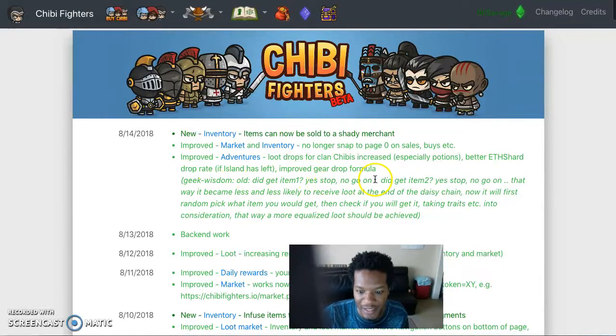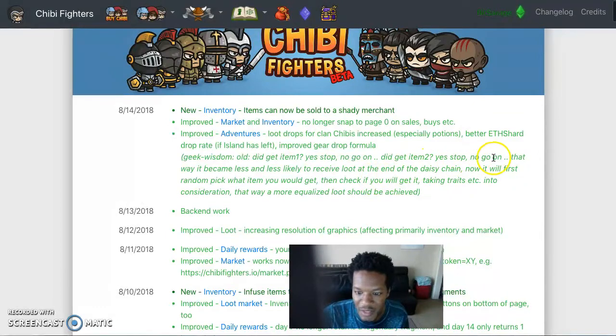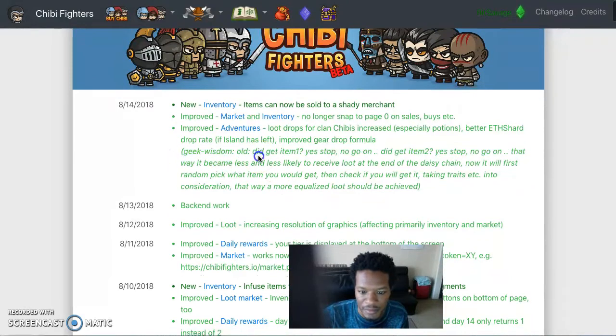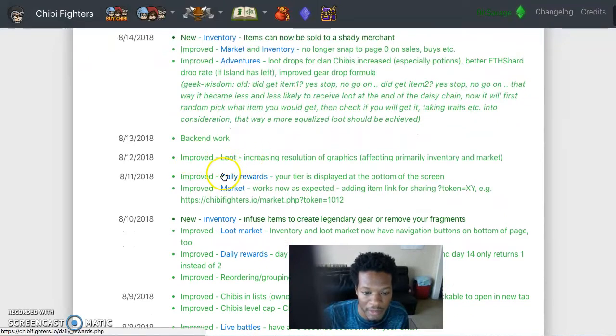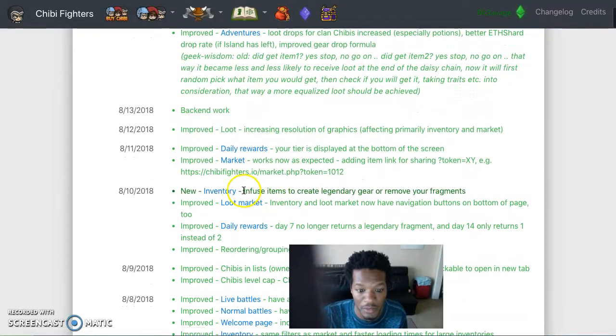Got the Geek Wisdom trait — nice. There's improved loot and increased daily rewards. I only claim the daily reward when gas is low. If gas is high, I'm not going to get that daily reward — I may miss out. The market works as expected.